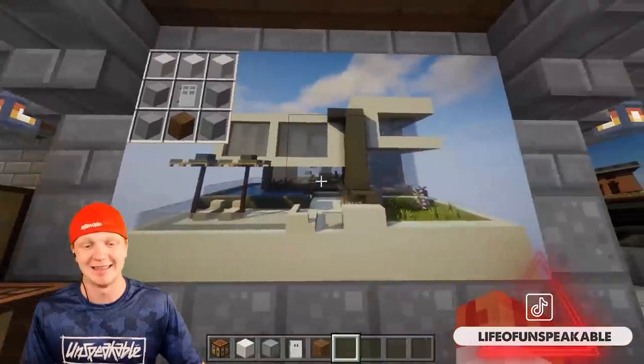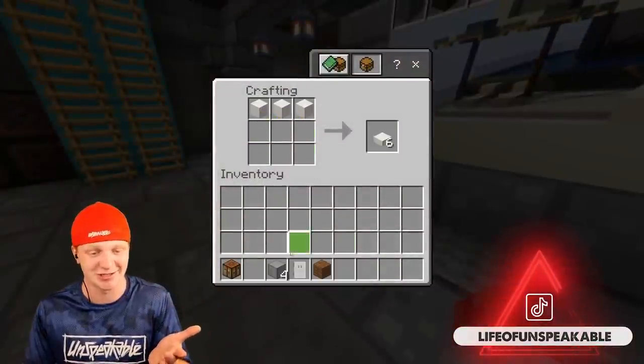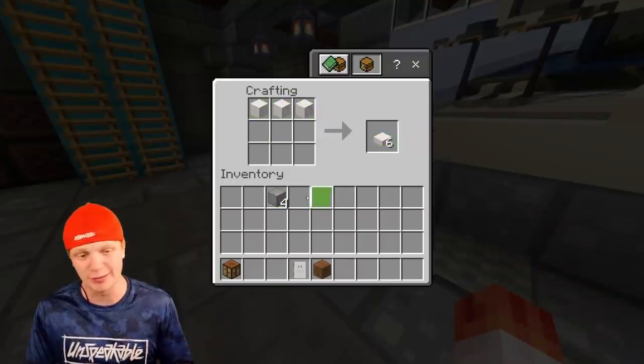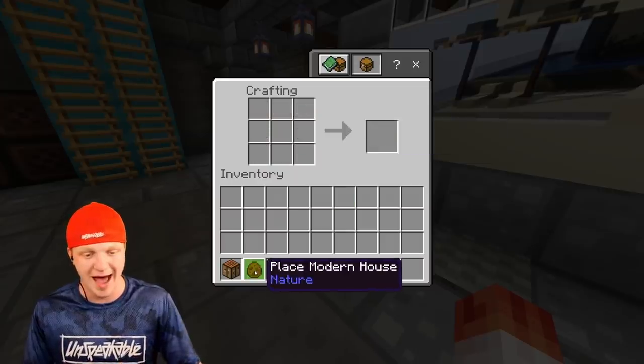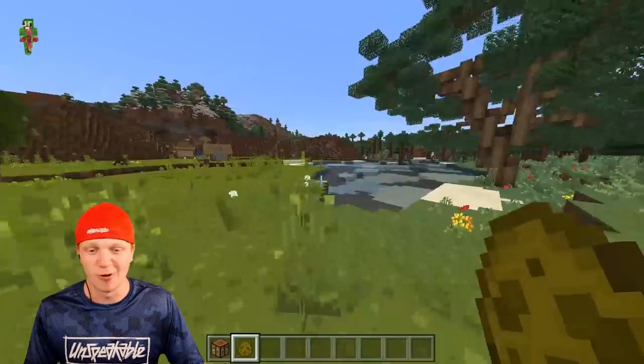Let's try and craft our first house — the modern house. I can't believe this is actually a thing. So normally three pieces of quartz will make you some quartz slabs, but then if we throw some smooth stone on it, a wood plank there and a door there, we're gonna get a craftable modern house that we can just go and place anywhere we want.